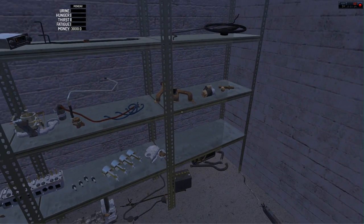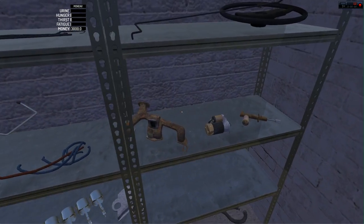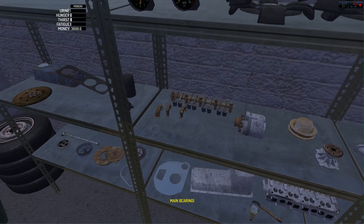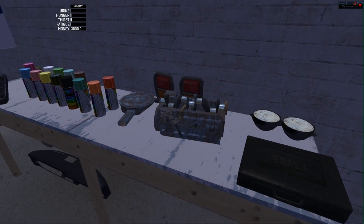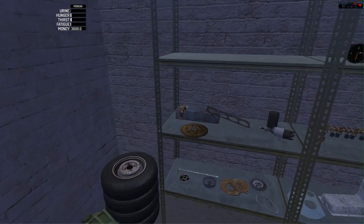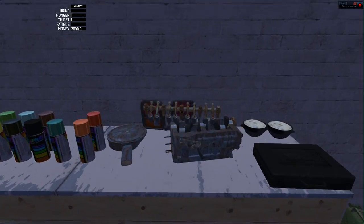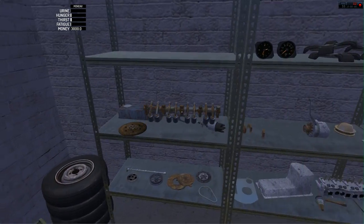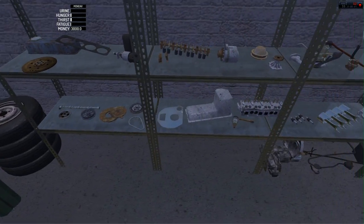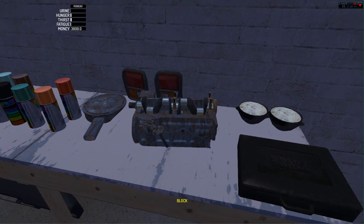They've got every single part you have to actually build the engine straight from scratch. Jesus! I'm going to have to look for something that looks like... clamps, clamp it in. There's a couple of these, innit? I need the main bearings for the shaft. Hey, there we go. There's one — my God, this game is serious.